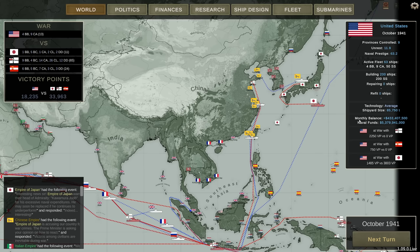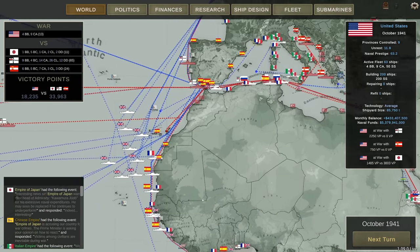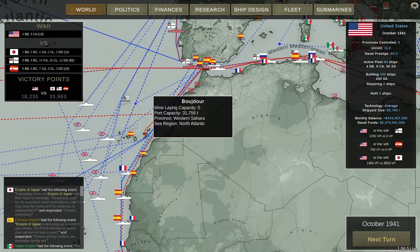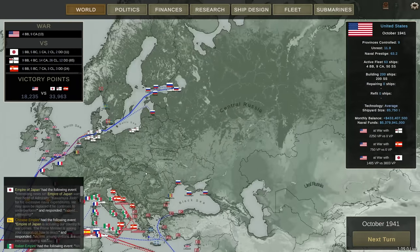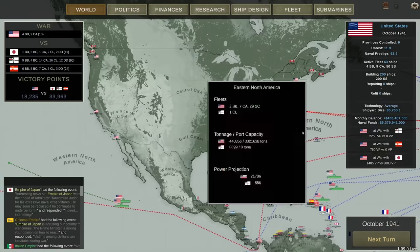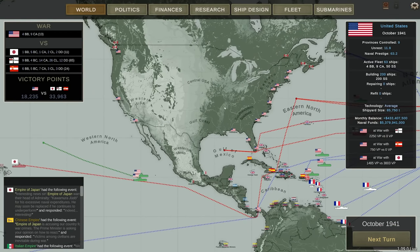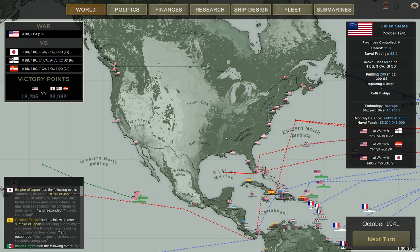We have a bunch of new nations: China, Japan, Spain — and Spain has quite a few outposts — as well as Russia and the Americans. The Americans are an interesting faction.